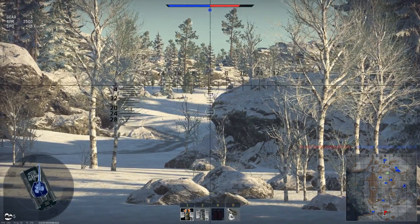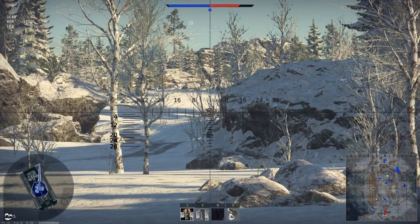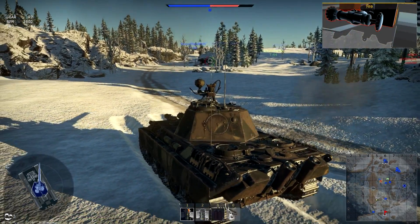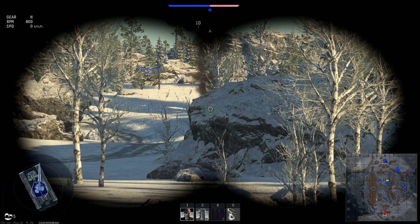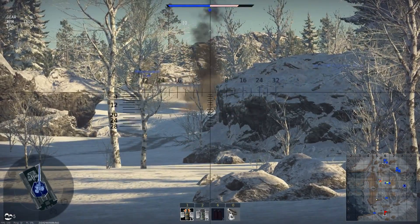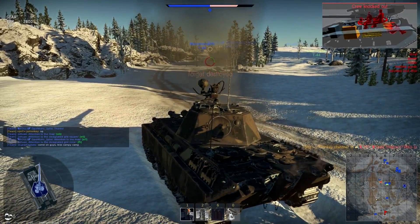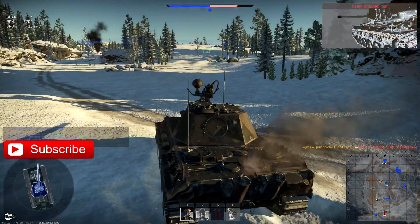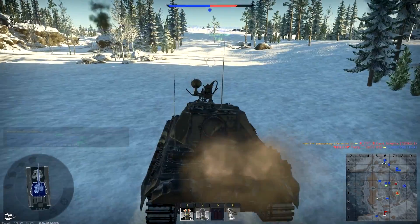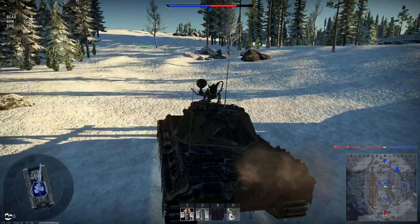He just gets behind that rock just in time. Can we get him from here? Yes! Engine on fire, transmission down — excellent! I pull back to reload; the T44 is harassing him from the side. He hits me with a shot that bounces up off the turret, but we finish him off through the engine deck and take out his crew. The shot bounces back off the front armor — first kill, nice!